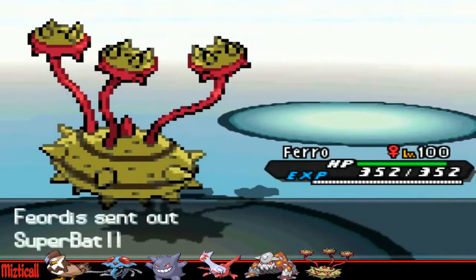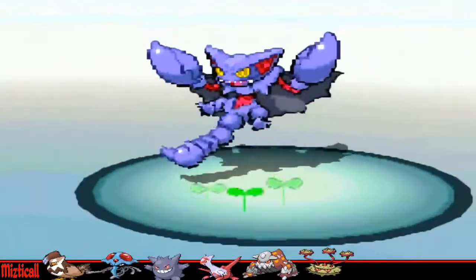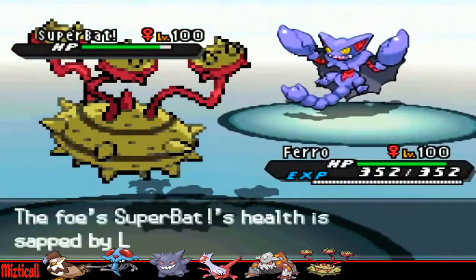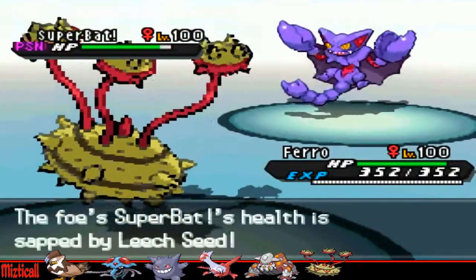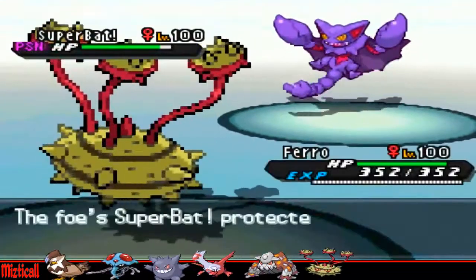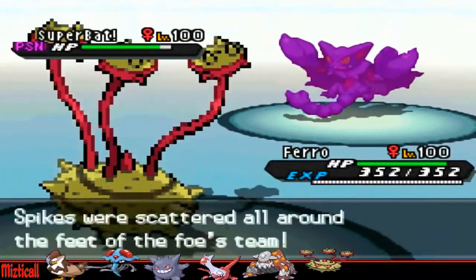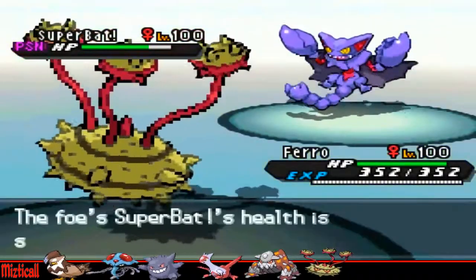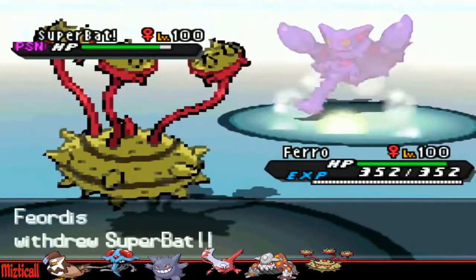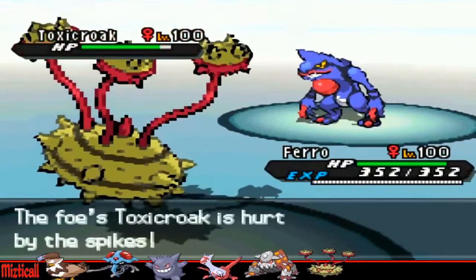He goes into his Gliscor, which is kind of interesting, because Gliscor really can't do anything to me either. I use Leech Seed as he switches out just to get a little bit of HP back and to start annoying things. But this isn't going to be a big issue for the Gliscor, because Poison Heal would actually recover the exact same amount that Leech Seed drains. On the plus side, he won't be recovering back to full HP.